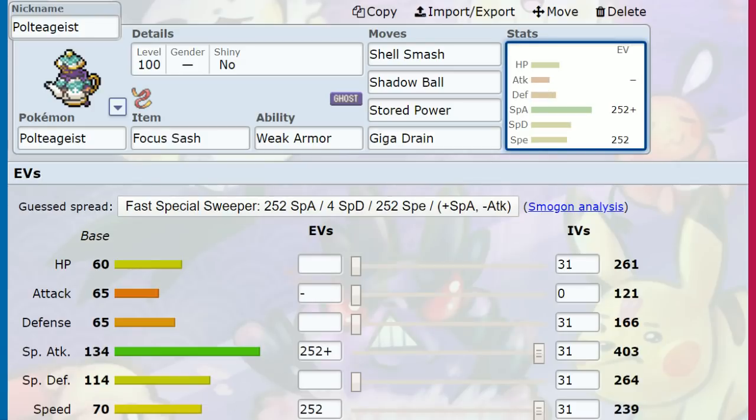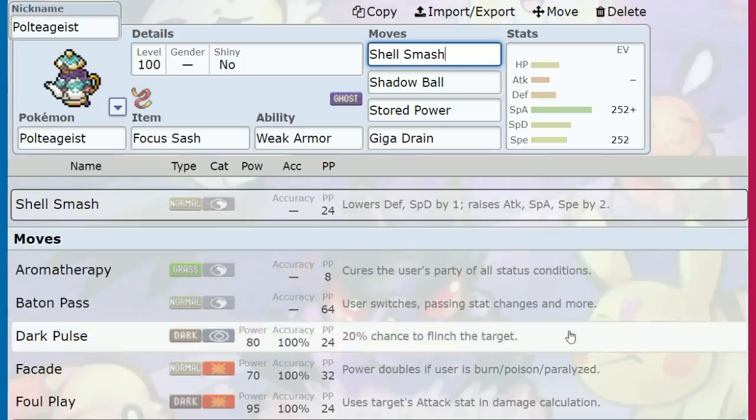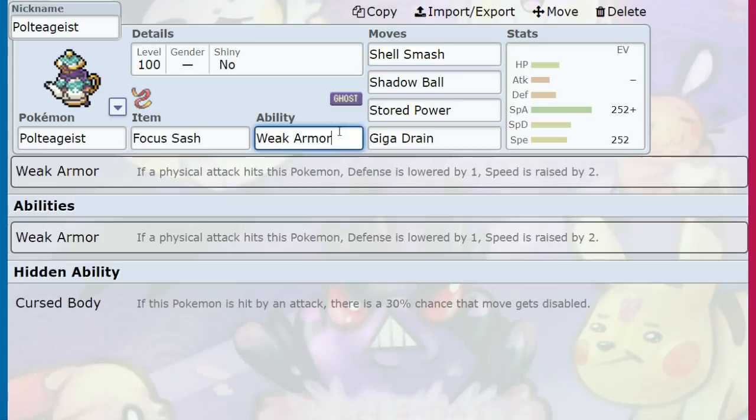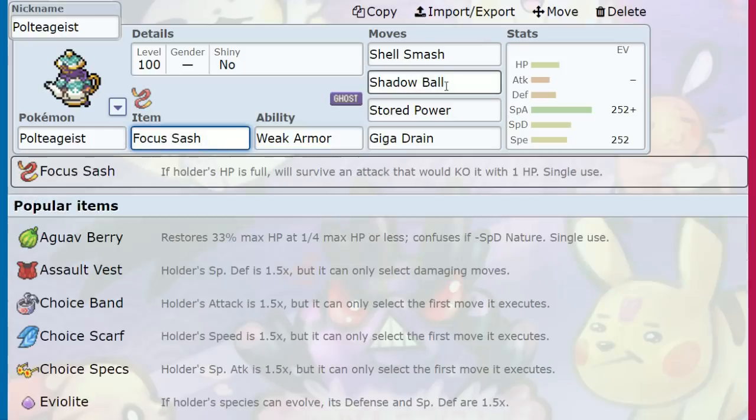Poltegeist has good Speed that keeps multiplying. If you get hit by a physical attack, it doesn't matter because of Focus Sash. Take a hit, any hit, then Shell Smash. You're losing defense but gaining attack, special attack, and speed by two stages. Then Weak Armor activates — further defense drop, further speed gain. So that's plus four Speed after a physical hit, and you're safe because of Focus Sash. That is insane.